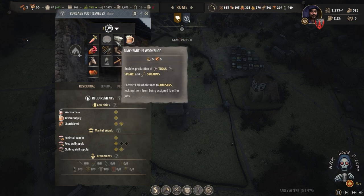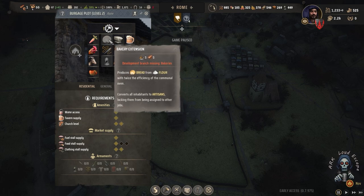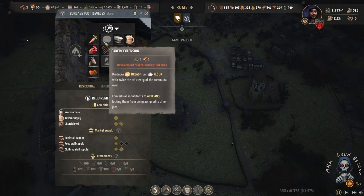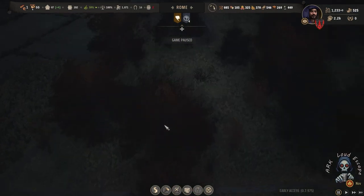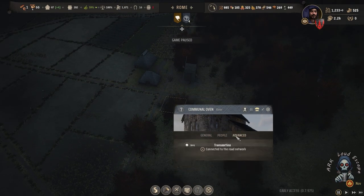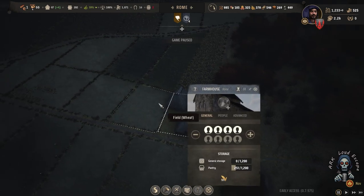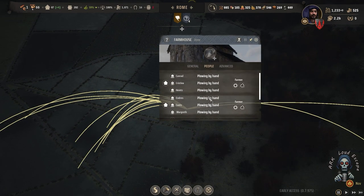We have a blacksmith — we can also import that if needed. And we have an extended bakery, but the regular bakery is actually more efficient than the commercial one. That commercial bakery is really slow and takes a very long time to be efficient.